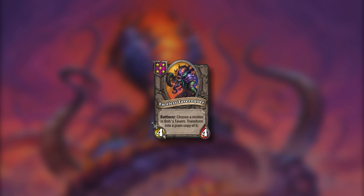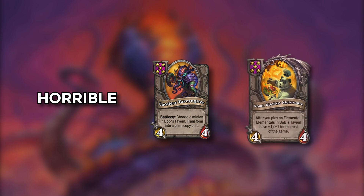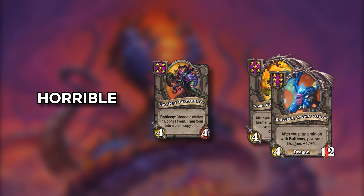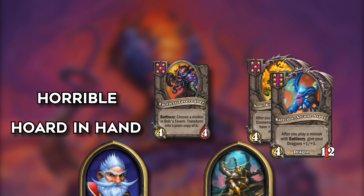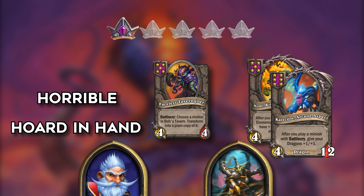It's close but I'll give it a 4 just to be safe. Faceless Taverngoer is a tier 5 4/4 which reads: choose a minion in Bob's tavern and transform into a plain copy of it. This seems horrible unless you rolled in the same tavern with a Nomi or Kalecgos or want to pair game something specific. Could also hoard this in hand but seems very risky. Maybe just a good unit with Millhouse and Maiev. It just makes the tier 5 pool worse. 1 point.